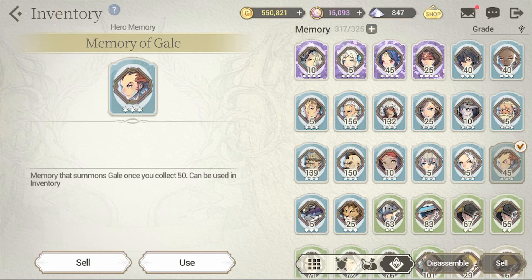Other things you can use your Solar Seals for include the summons, but that's a very, very small chance that you'll get something you want. It's more of a gambling move, whereas buying shards is absolutely guaranteed. You can even aim just for Legendaries that you don't have.